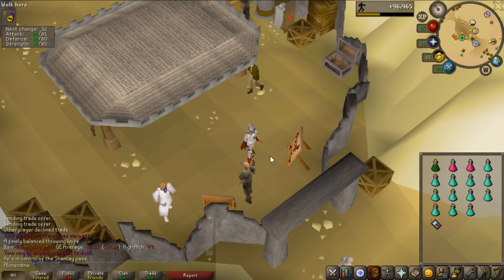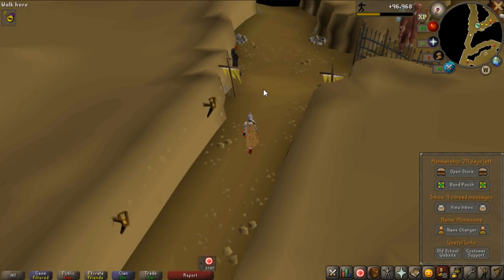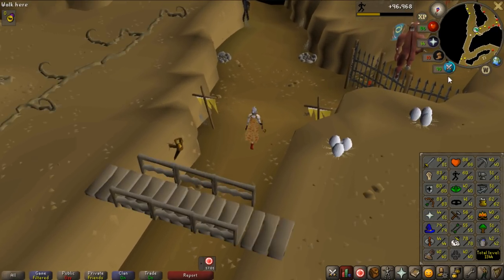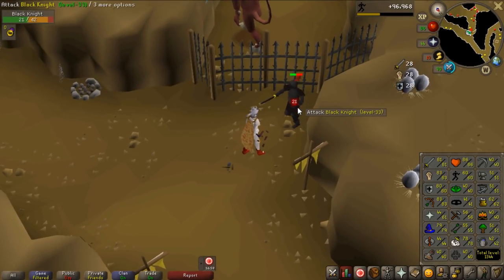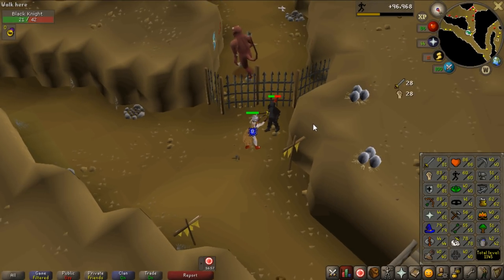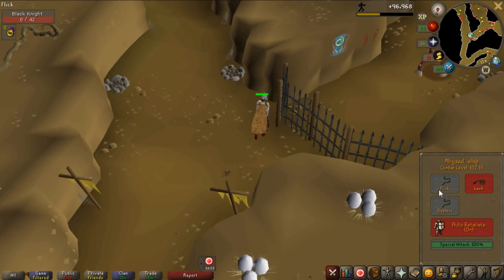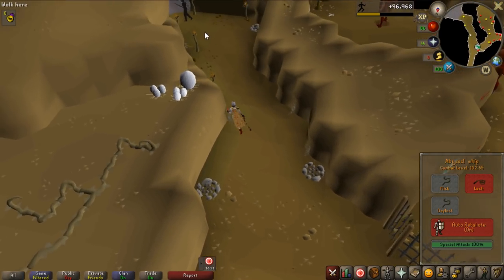I'm going to finish my task on normal Calphites. While walking to my task I noticed I was only 46 experience away from 81 defense. I killed a knight and got it. 81 defense - no combat level for that though. Halfway to 103 from 102.